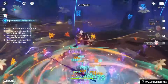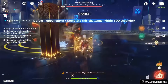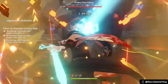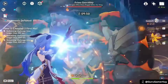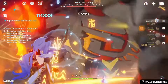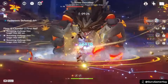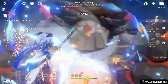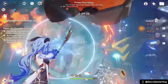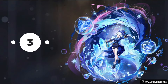His Elemental Skill, Chihayaburu, offers versatility with both tap and hold options, allowing players to adapt to different combat scenarios. Kazuha's Elemental Burst, Kazuha Slash, is his primary damage source and elemental applicator. By absorbing different elements, he can trigger various elemental reactions and provide additional damage buffs to the team. Kazuha is a highly versatile and powerful character who can significantly enhance the performance of any team. By optimizing his build and understanding his abilities, players can unlock his full potential and dominate the Teyvat world.